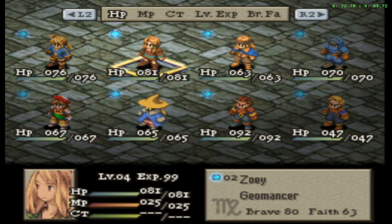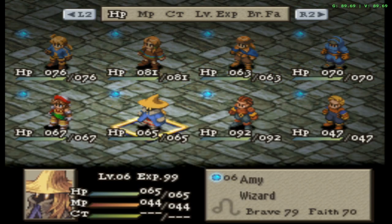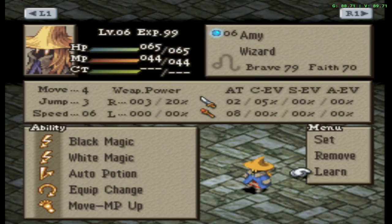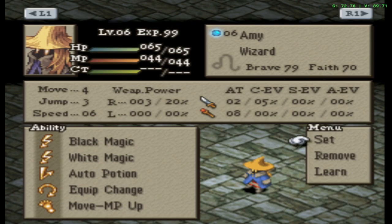So that's how I got dancer for her and bard for him. We unlocked ninja for this guy and this girl. I'm working on Calculator — I think I'm almost there because I've already got three Time Mage and three Oracle. I just need two more levels in Wizard, and I've already got four levels in Priest. I've also taught her Altar Potion as well.